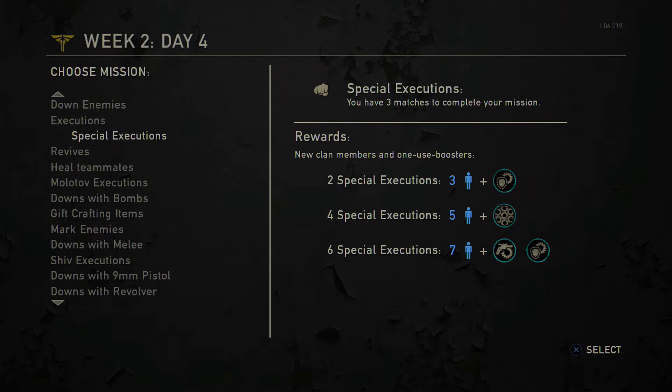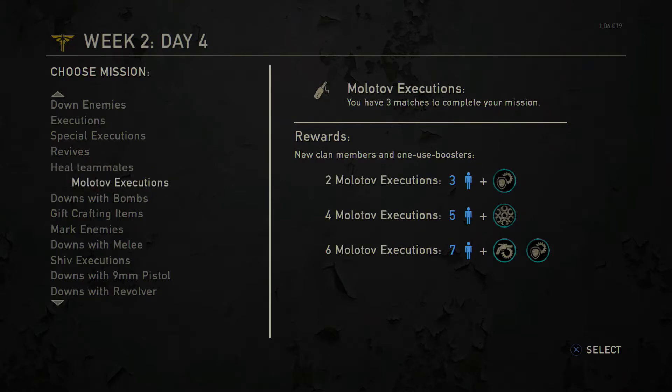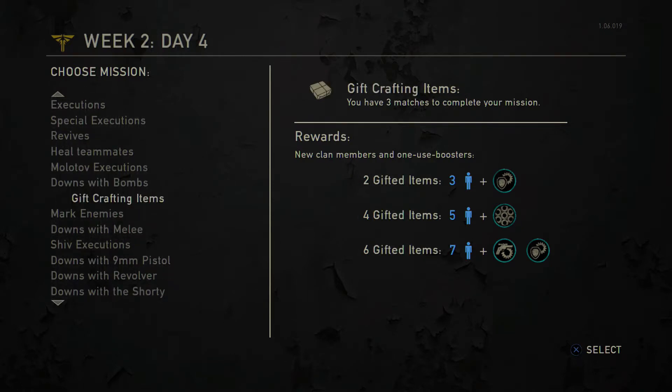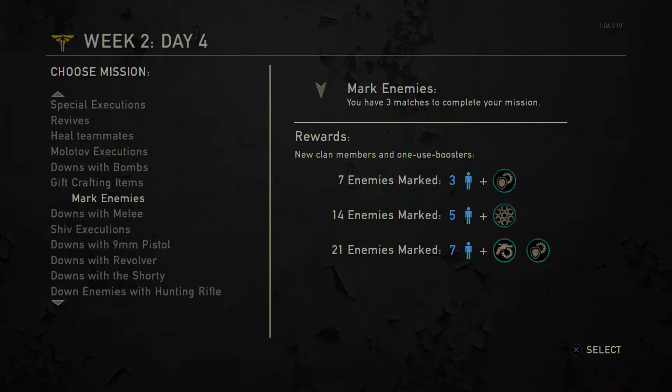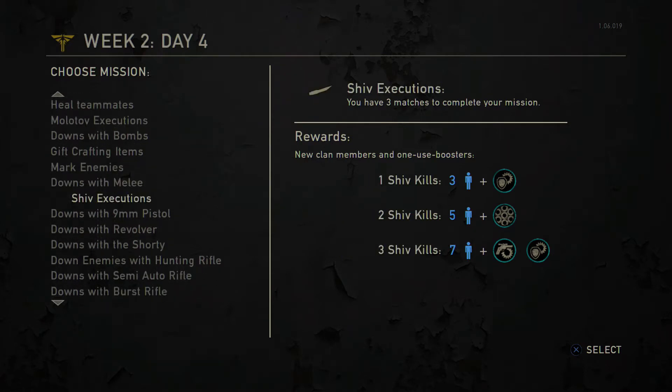Some of the challenges you'll actually gain clan members from. You get the choice to choose which challenge you want to take, such as getting 3 stealth kills — but just as a warning, the more you choose the same challenge, the higher the target gets, which will increasingly make it a lot harder. What I would recommend is choosing the harder tasks for the ones that involve gaining clan members, and the easy tasks for the ones where you'll lose clan members.